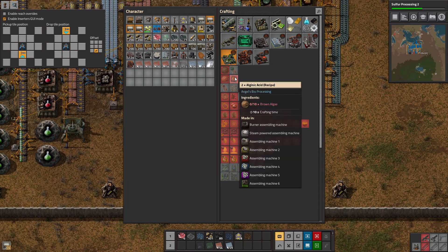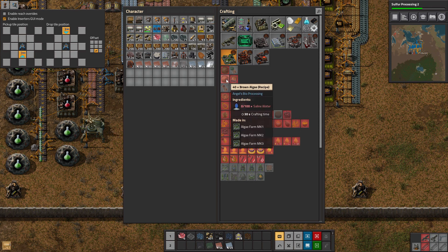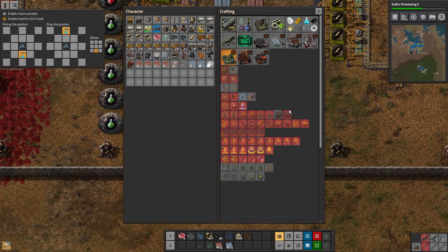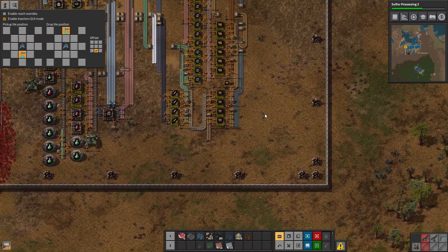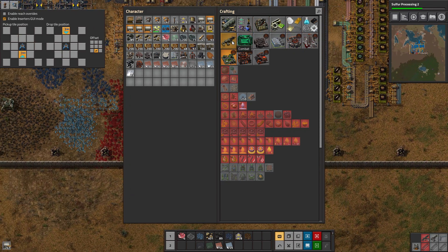What does cellulose do? I think this brown algae later on will make others — make like acid or something. So that's interesting. Fertilizer — yeah, I don't know what any of that does. We'll figure it out as we go.